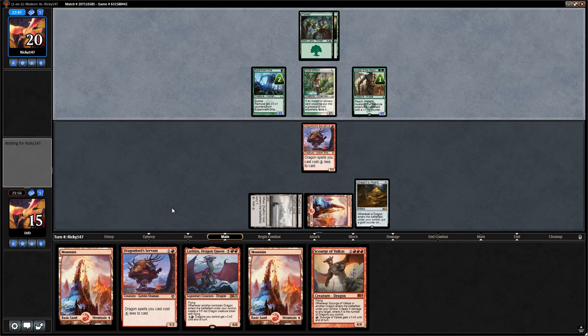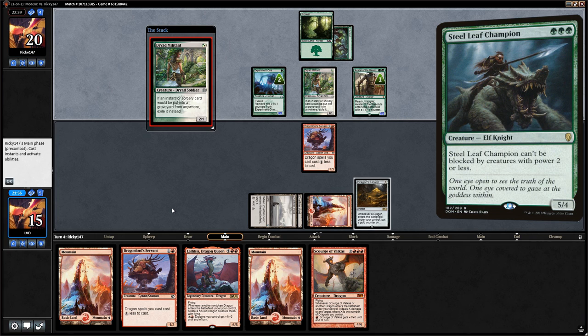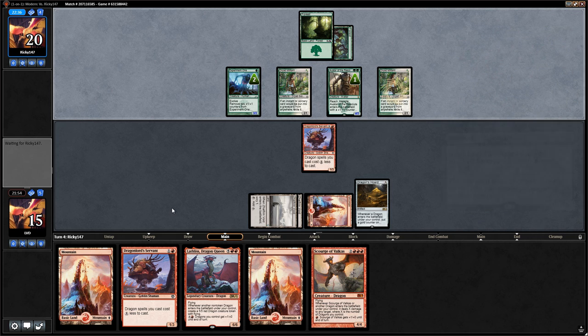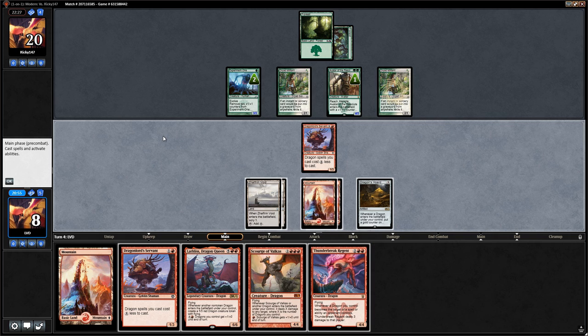We don't know exactly how aggressive the opponent's deck is or how high their curve runs — whether they're including cards like Leatherback Baloth or Gigantosaurus. At least Dryad Militant will die to Scourge of Valkas next turn. Opponent accidentally skipped their attack step, so we'll pretend we're at 8 life — if they get us below 7, we'll concede.